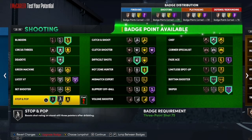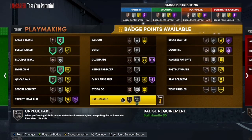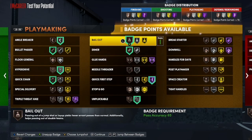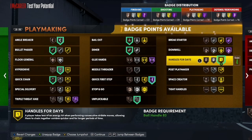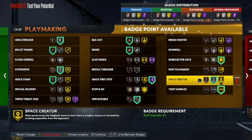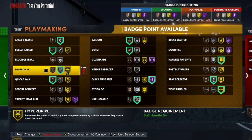Let's get right to the playmaking badges. First badge — have ankle breaker as high as possible, throw on bullet passer, then quick chain, hop jumper drive. Throw on hall of fame first step, throw something on gold, and both of these on gold right here. Throw it on silver like this right here. The last badge is probably blue hands or something like that.